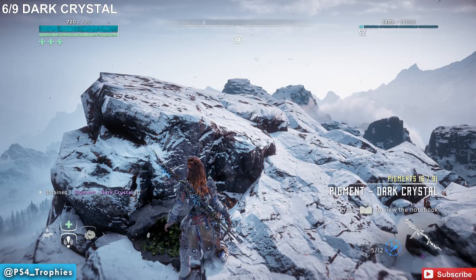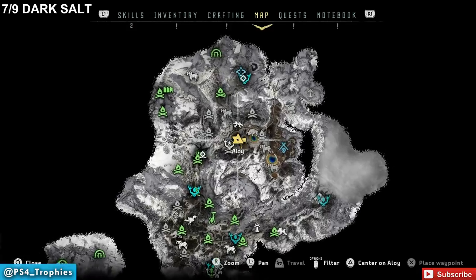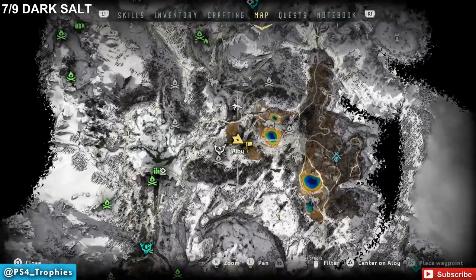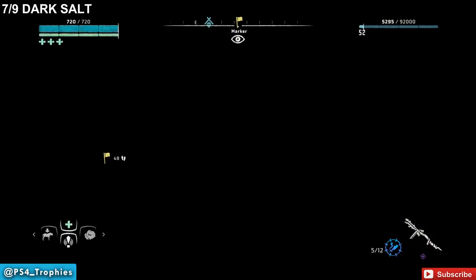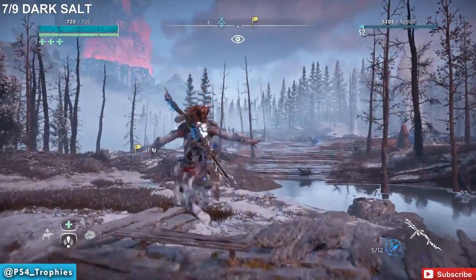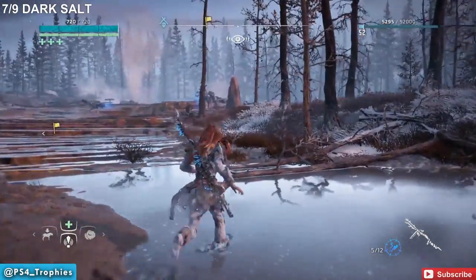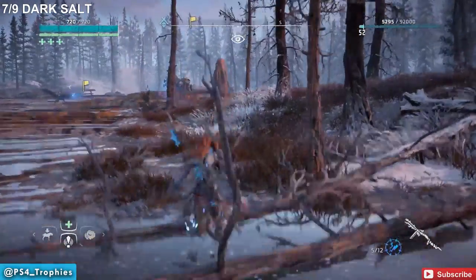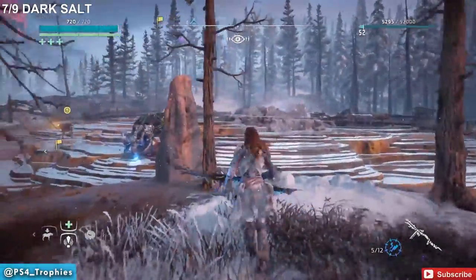The seventh pigment is Dark Salt, found just north of the previous location. This area is mostly flat, and you'll find a geyser here patrolled by a whole bunch of machines — be careful of those. You can see the machines patrolling straight ahead. Right before you reach the geyser, you'll see a little column which you can search for the pigment.